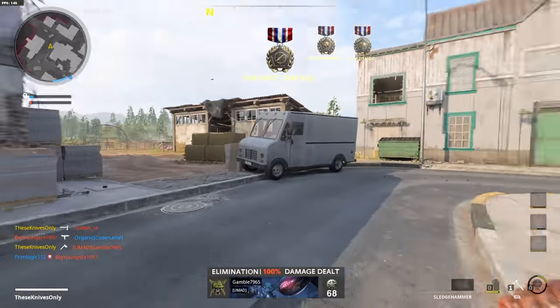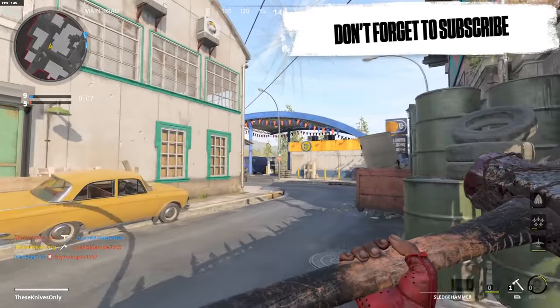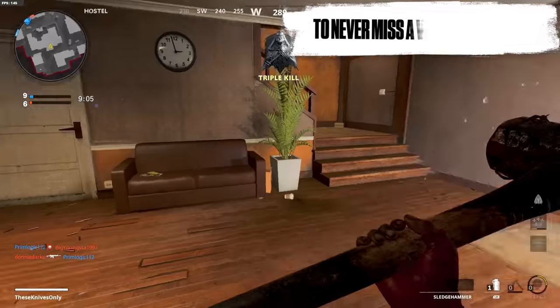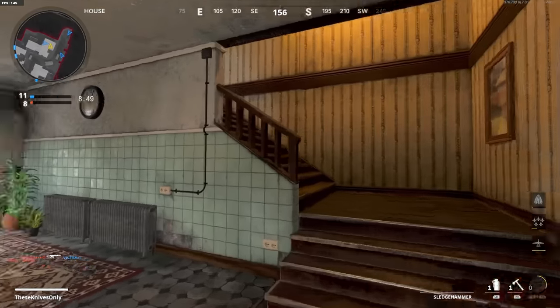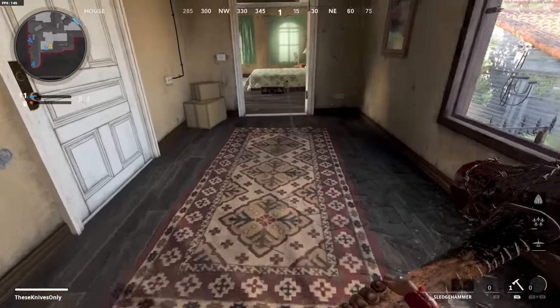Got a slide kill — I'm just gonna tomahawk him and take out his homie. I notice I have Scavenger on this class, which is weird — I'm pretty sure I had it on the whole last game and just didn't know.